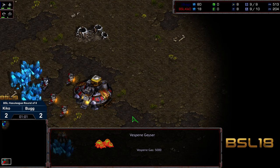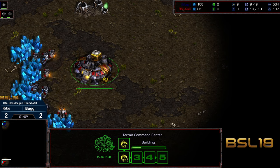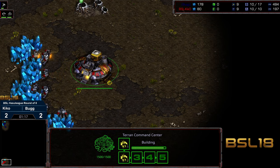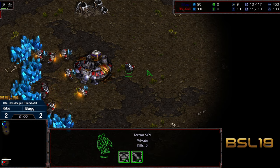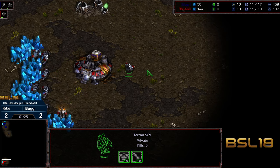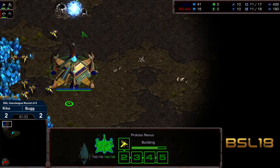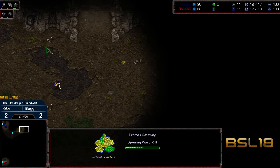Bug likes sneaking Nexuses where he can — Nexus is actually the plural, there's your bit of trivia for this match. And Kiko can easily establish a nice solid line across three bases, get to 3-2 and play a long macro game. I actually like Kiko's play in general because he's got a good balance between fairly aggressive openers, aggressive postures, one-factory or two-factory pushes, and also long more macro-oriented games.